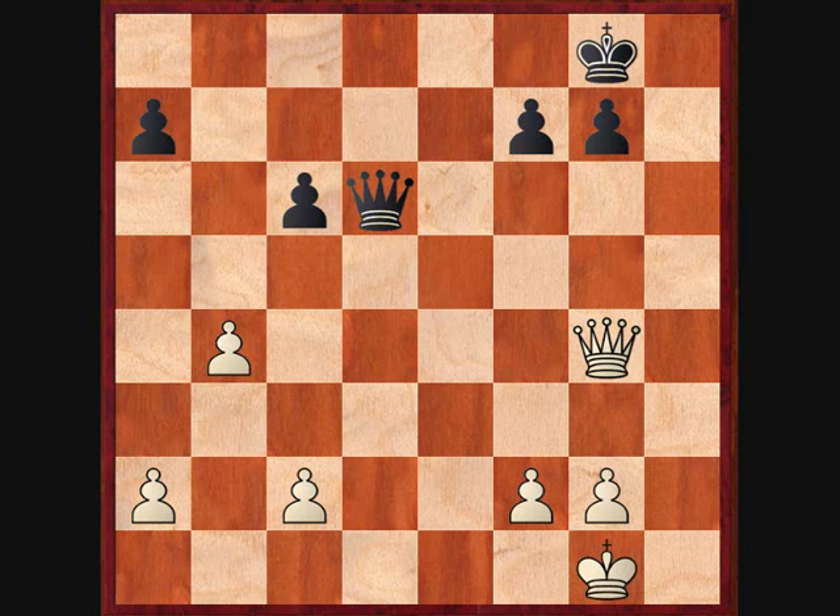It's check, I pull my king back, and in this position it's a queen and pawns endgame. I'm up a pawn, but I don't really know very much about how to play queen and pawn endgames. The general principle I've heard is that you usually need more than one pawn's advantage to secure any more than a draw out of it. So in this position, I offered the draw and my opponent accepted.